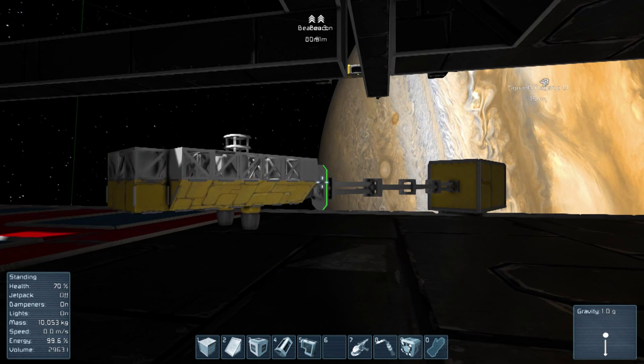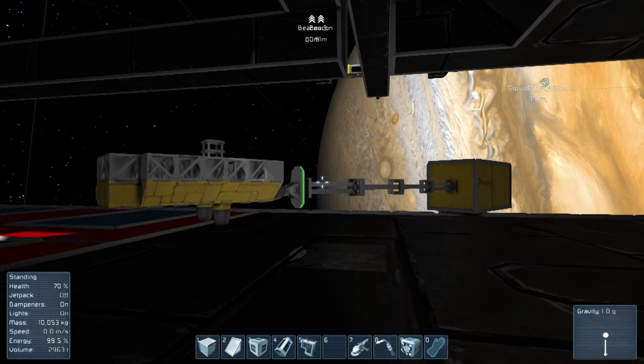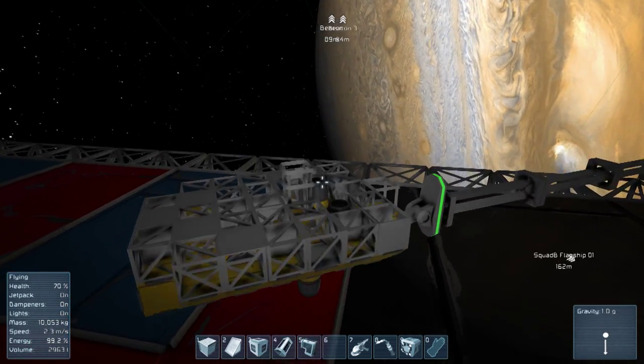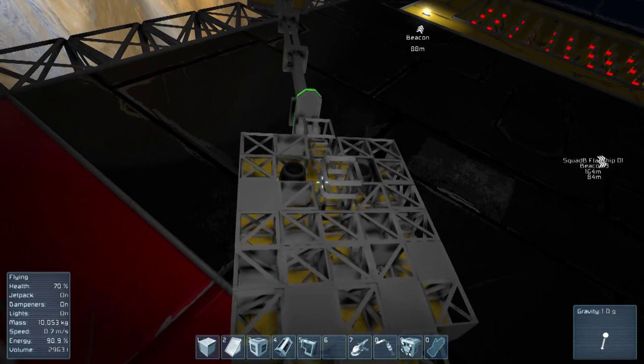Evening all, welcome back to Space Engineers. So here we go — we're in orbit around Jupiter, apparently. Is that Jupiter? I guess it's got to be, really. A Jupiter-esque looking planet.